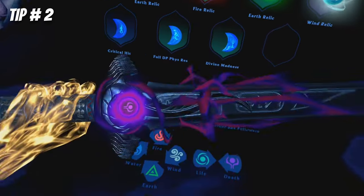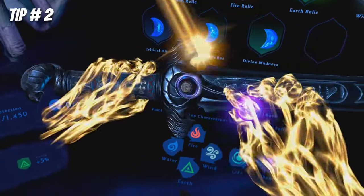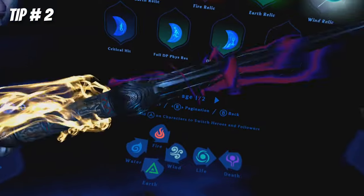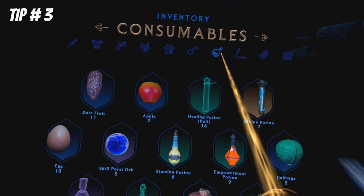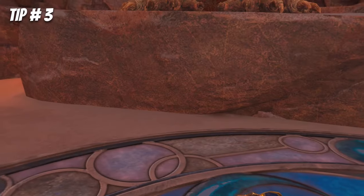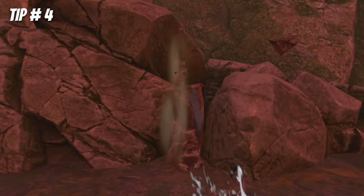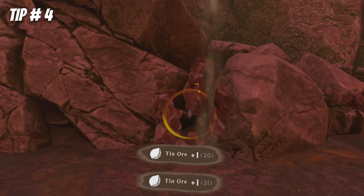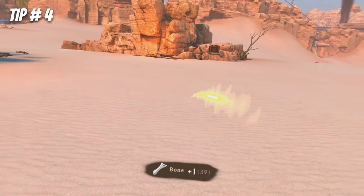Relics slotted into weapons and armor can simply be pulled off — just grab your gear from the inventory view and rip the relics right out. Similarly, you can physically grab any item from your inventory to hold into the game world: bring up your inventory, hover over the item, hold grip to grab it, and exit out. Use weapons like the whip to snag out-of-reach items, or throw the sword or axe to bring far items to you.